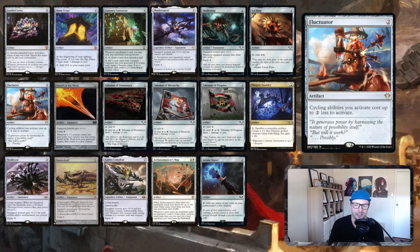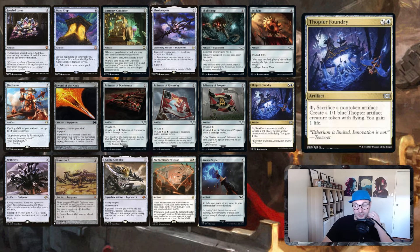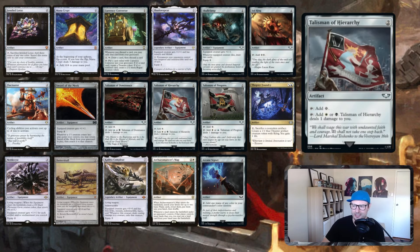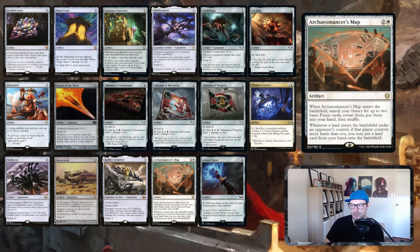Fluctuator: cycling abilities you activate cost up to two less to activate. So if it's just two generic to cycle, you can do it for free — it reduces costs but doesn't make colored costs free. Sword of the Meek pairs with Thopter Foundry to generate infinite life and infinite mana with Urza. It's the only infinite combo in the list, requires three pieces and about eight mana, so I don't think it's egregious — it fits perfectly within the theme of making tokens and drawing cards.